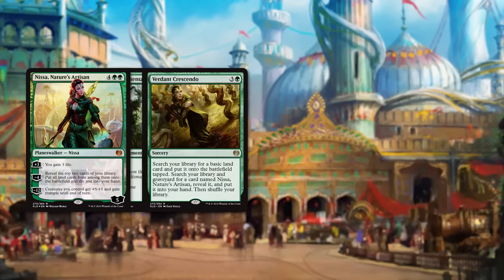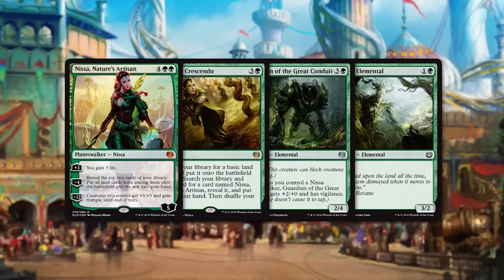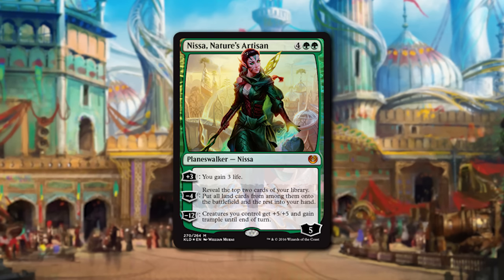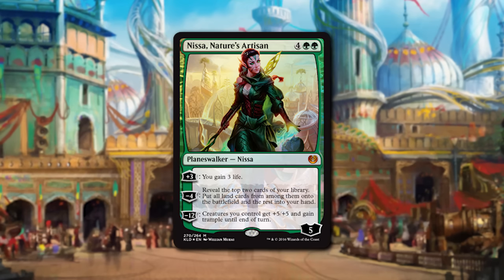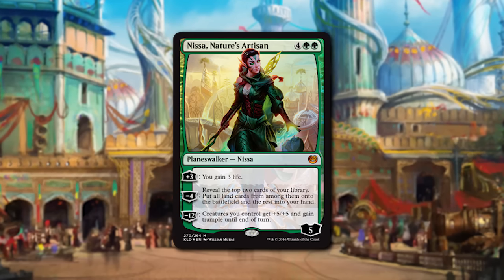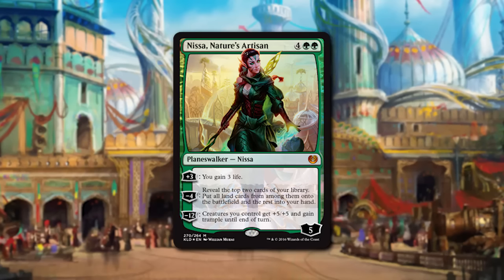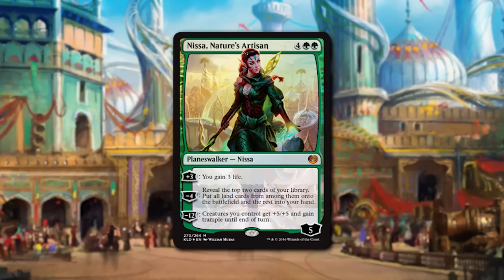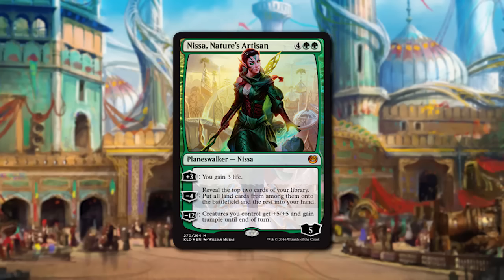Now, what about Nissa Nature's Artisan? You get the Planeswalker herself — a pretty sweet one. She comes in with five loyalty for six mana. You can plus three to gain some life, minus four to reveal the top cards of your library and put lands onto the battlefield with the rest going to hand for card advantage, and then the ultimate gives creatures you control +5/+5 and trample.